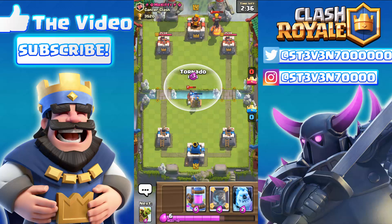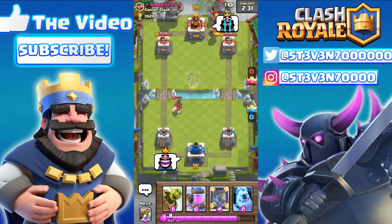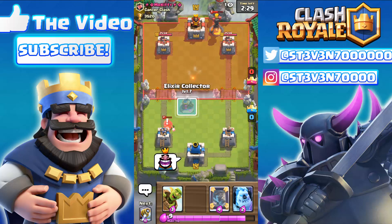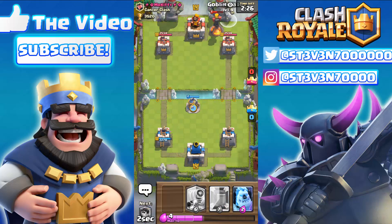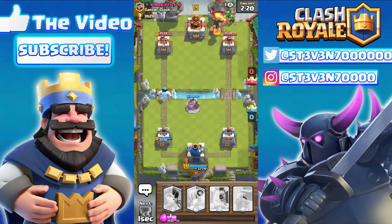The first one is the Hog Rider tornado glitch. If you put a building right on the river and tornado the Hog Rider, the Hog Rider will actually be the only ground troop that can be stuck on the river by a tornado blast — probably the Goblin Barrel too, but they're gonna die instantly because of the tornado.